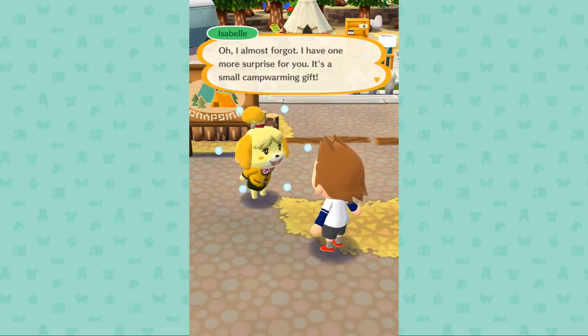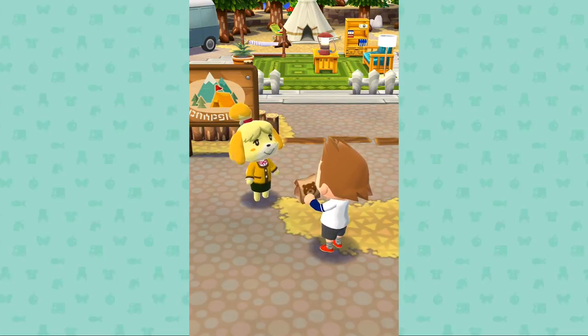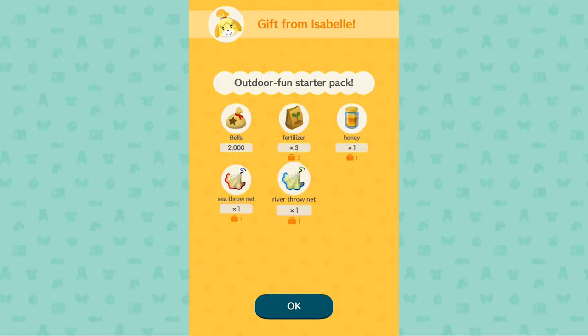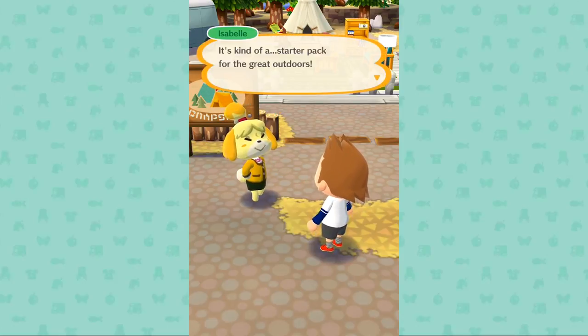Oh, I almost forgot — I have one more surprise for you. It's a small campwarming gift. It's a bear in a bag. Outdoor fun starter pack. We've got bells, fertilizer, honey, sea throw net, river throw net, wood, cotton. So this is where it gets interesting — will fertilizer be used to craft a tree? Do we craft a tree for our campsite? Throw nets we saw and use. Wood and cotton obviously for furniture. But the fertilizer — that'll be interesting. We'll get a little garden or something. It's kind of a starter pack for the great outdoors.